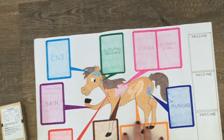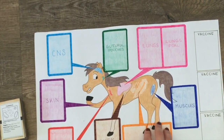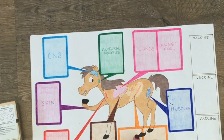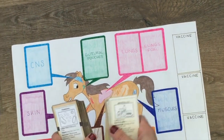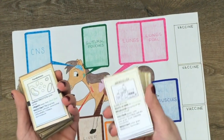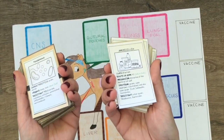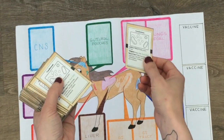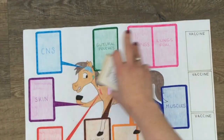As you can see on the board, there is a horse with different organs. Some of them, for example lungs and gastrointestinal tract, are repeated for adult and foal. Each player has their own deck of cards: one has the bacteria cards and the other the antimicrobial cards. The aim of the game for the bacteria is to colonize organs, while for the antimicrobials it is to keep the board clear.